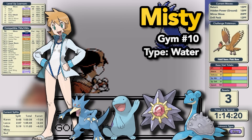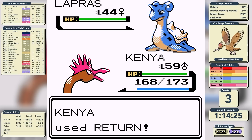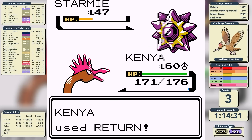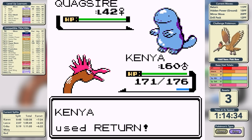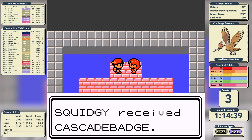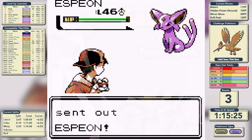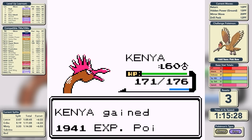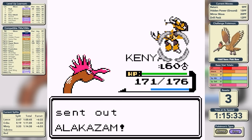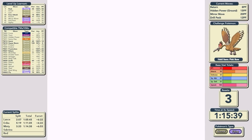We're moving on to Misty, the Water-type specialist, who also has an Ice-type with Lapras. We knock out Golduck in a single Return, and Lapras also goes down to a single Return — Return is incredibly strong at this point in the game. Starmie puts up no resistance whatsoever, and Quagsire goes down straight away too, so we get the Cascade Badge in a time of 1 hour, 14 minutes, and 38 seconds. Our next gym leader is Sabrina — a Psychic-type specialist who leads with Espeon. We OKO it, OKO Mr. Mime as well, and Alakazam puts up no resistance. Sabrina defeated in a time of 1 hour, 15 minutes, and 39 seconds.